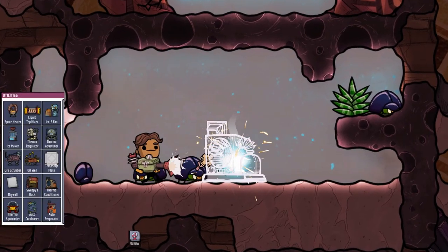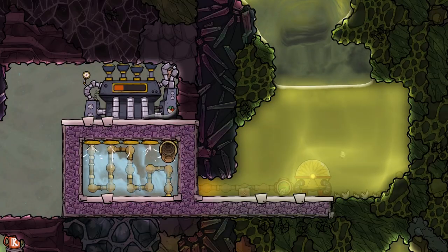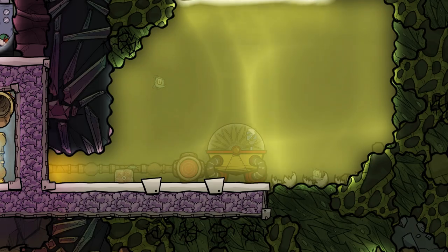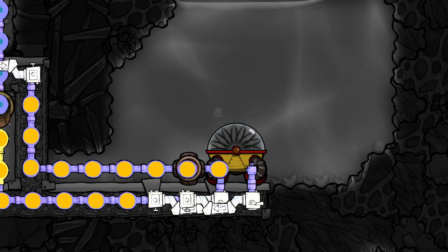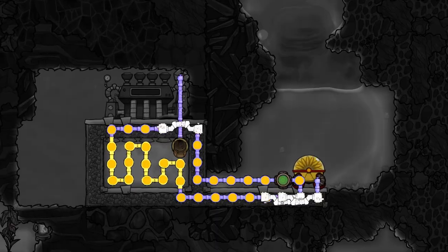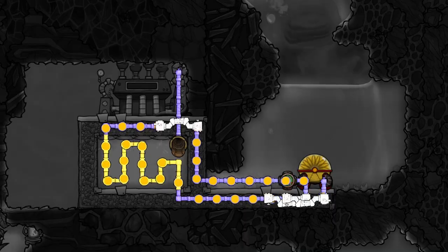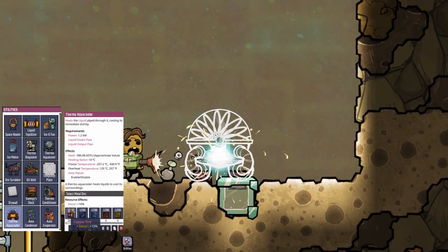It can be found under the utility tab and needs 200 metal ore to be built. The second building is the thermo aqua cooler, which cools the surrounding of the building while dumping the heat into a liquid that flows into it. For this you can basically use any regular aqua tuner setup, but you will need to find a method to cool your turbine. The thermo aqua cooler will cost you 1200 metal ore.